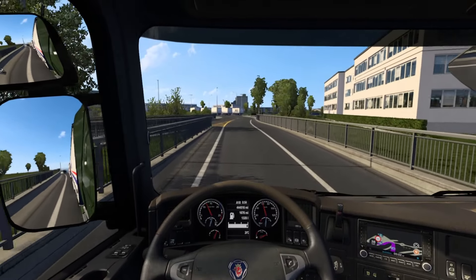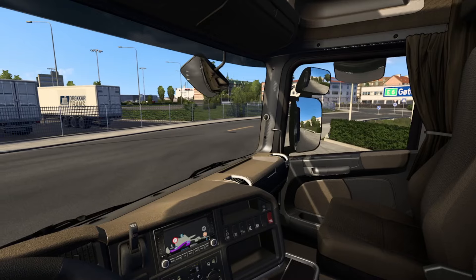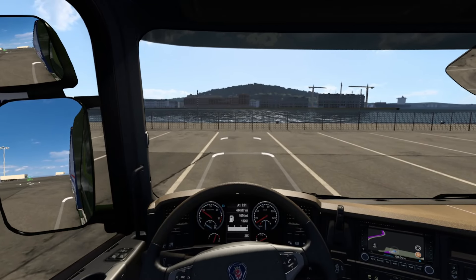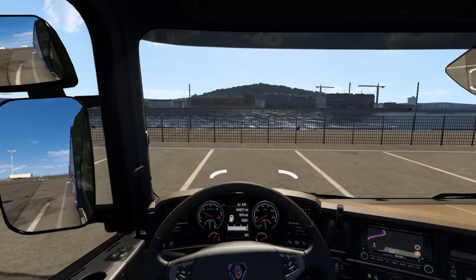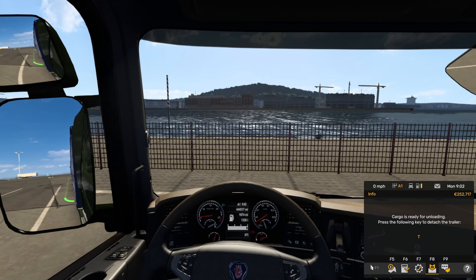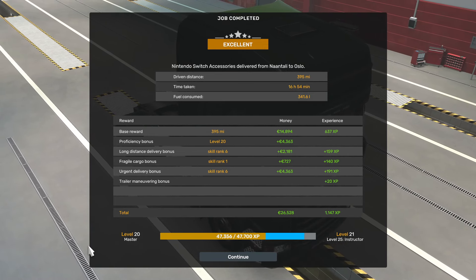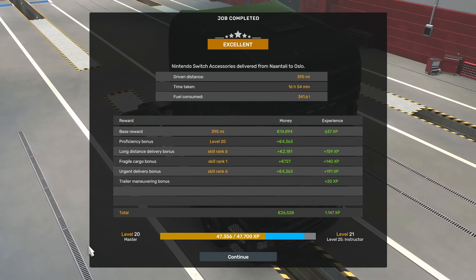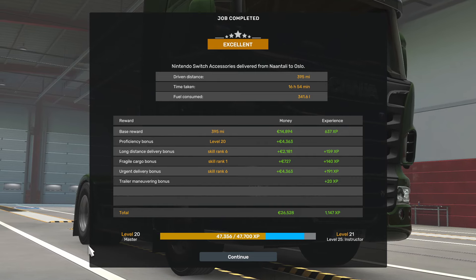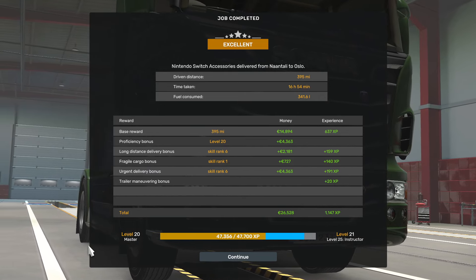There's another tunnel but I'm not holding my breath - it's been really long. We need to turn left and I've had to turn the truck all the way around, but thankfully there's a big space. We've done this with no damage whatsoever so I'm quite happy with this job. Decoupling now - we need 344 XP to hit level 21. We go from Master to Instructor at level 25, and apparently you need to be an Instructor to drive the high-horsepower truck. We did 395 miles in 17 hours in-game.